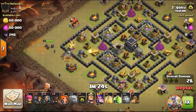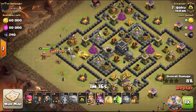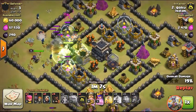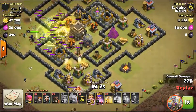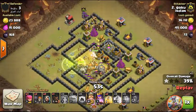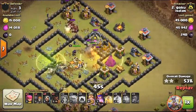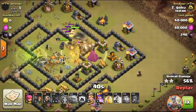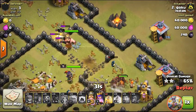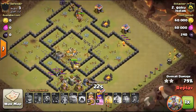Now he's using a GoWiVa strategy. You can see the golem is still alive, the queen and king are also still alive — they are great at destroying defenses. The valkyries are very powerful attackers who destroy everything in their path.